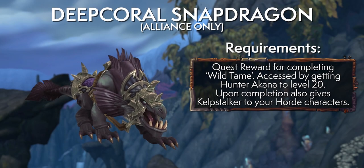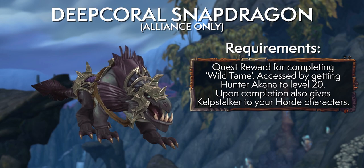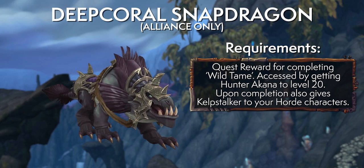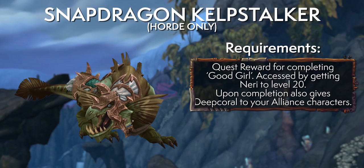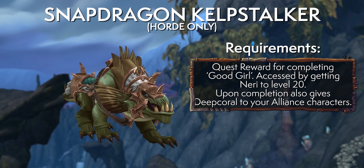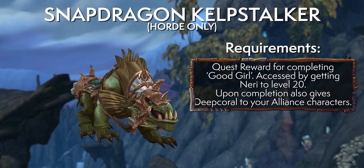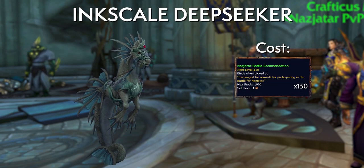Next, the Alliance and Horde follower Snapdragons come from a quest that appears once you level a specific Nazjatar follower to level 20. Alliance players level Akana; Horde players level Nari. Select those followers each day, and consider the Coral Ancients' rep items to speed things up. A nice bonus: unlocking the Alliance one also unlocks the Horde equivalent, so you won't have to pull double duty.